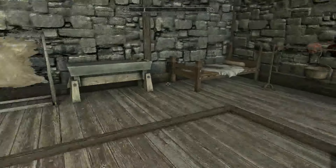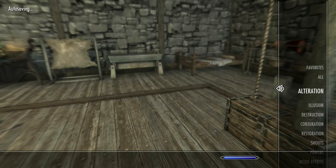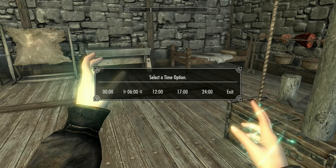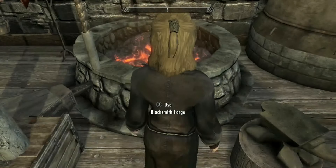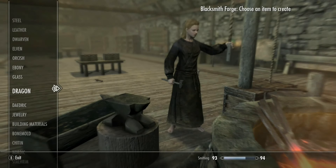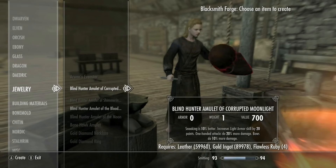It's a nice little port mod and I love ports - they always bring over mods that have been out for years on PC to Skyrim for console players. It's nowhere near the time we need so let's grab the cheat game options and set it to 24. The amulet should be under Blind Hunter of Corrupted Moonlight.